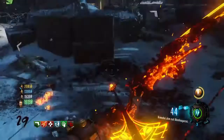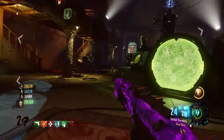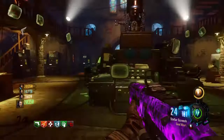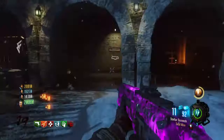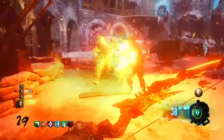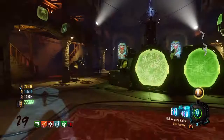So we have Juggernog, Widow's Wine, and Speed Cola. I also recommend Double Tap for the Brecci and other weapons. For your final perk, if you're solo use Quick Revive of course. If you're not solo, use Stamina Up so you can run faster, or Electric Cherry — when you reload it activates and kills zombies around you. The Widow's Wine just helped me; I got trapped but didn't die, so it really does come in handy.